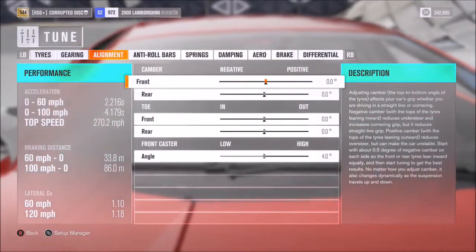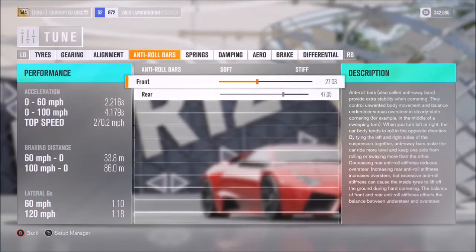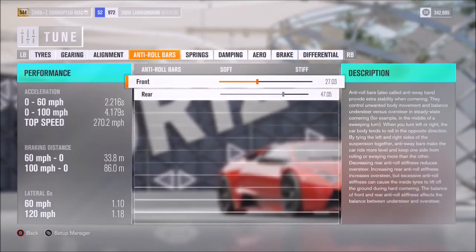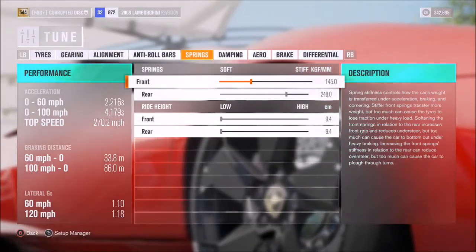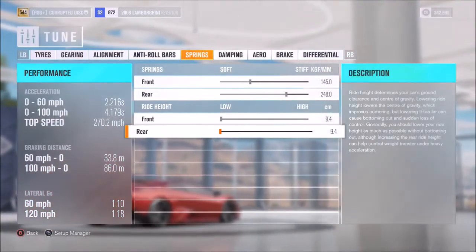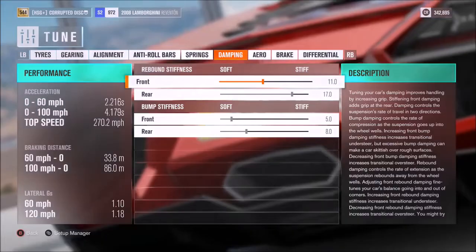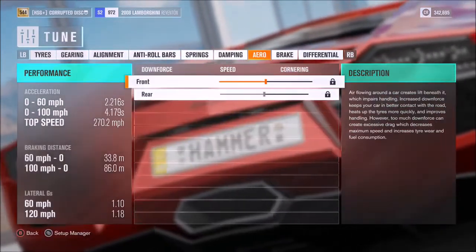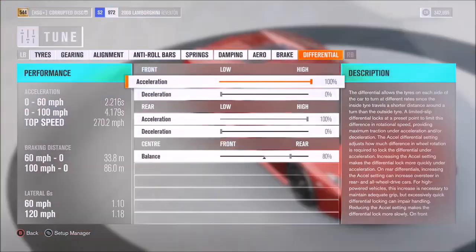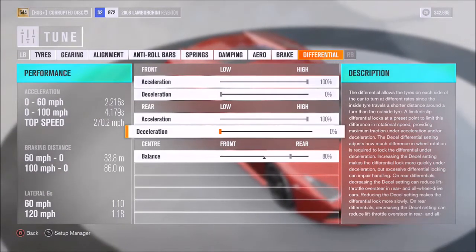For the alignment, we've got neutral camber and toe, 4 degrees of caster. Anti-roll I've rounded off to 27 and 47. Springs we've got on 145 and 248, and I've opted for the lowest ride height both on the front and the back. For the dampers we've got those on 11, 17, 5, and 8. Aero obviously doesn't apply. And for the diff we've got 100% on the acceleration side of things and 0 for decel.